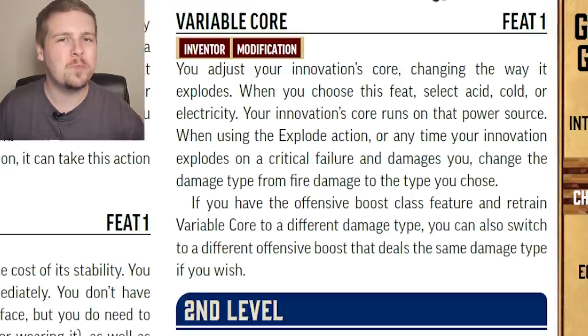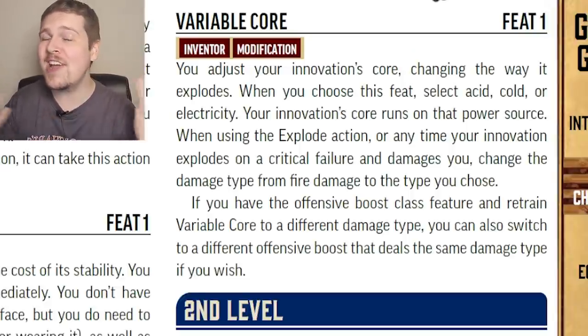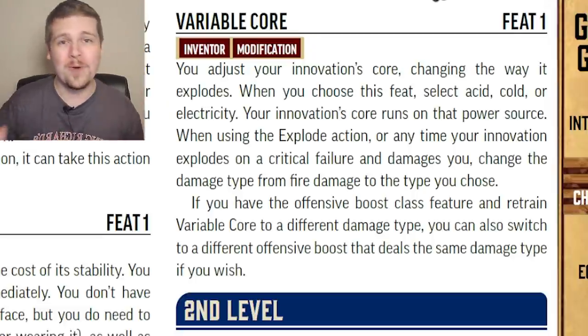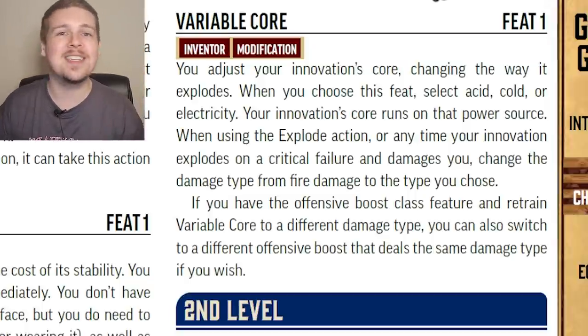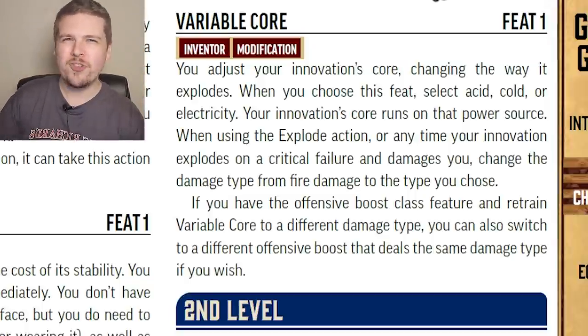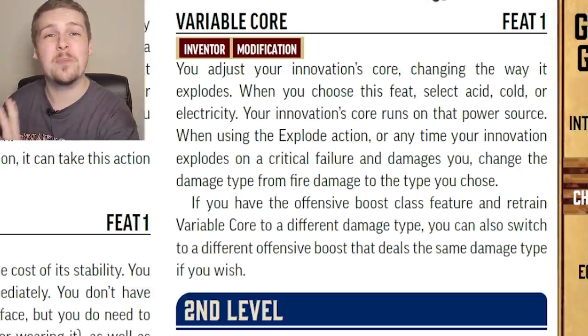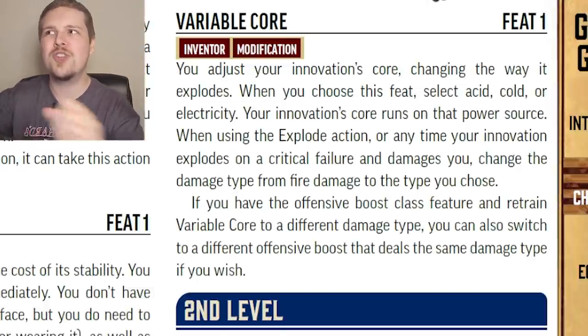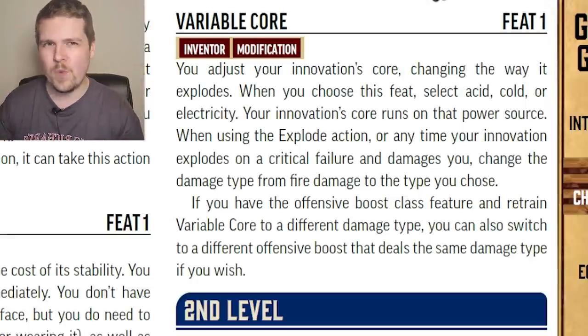Variable Core changes the Explode action. You can pick acid, cold, or electricity, and whenever you use the Explode action you can choose to deal fire damage or the new selected type of damage. An interesting tidbit is that if you spend a day of downtime to change Variable Core, you can also change your Offensive Boost class feature for the same day.